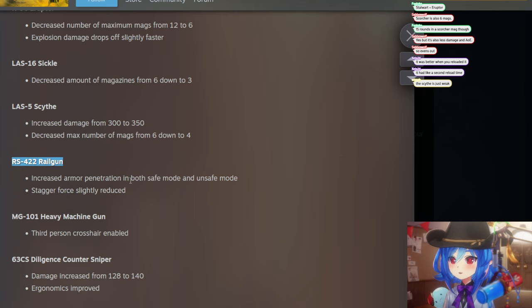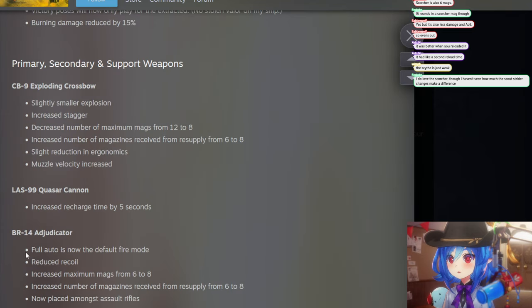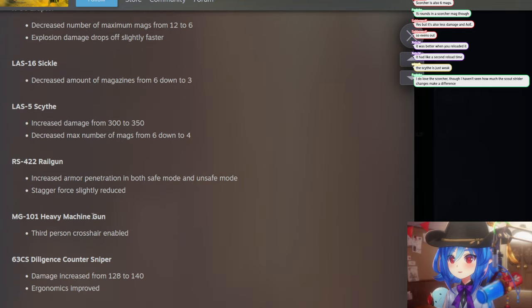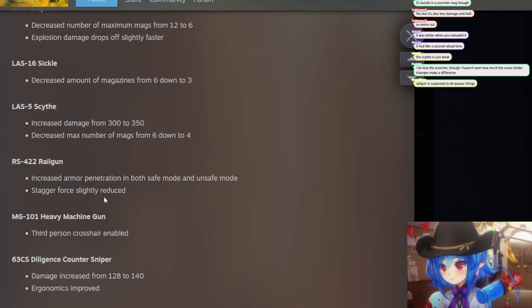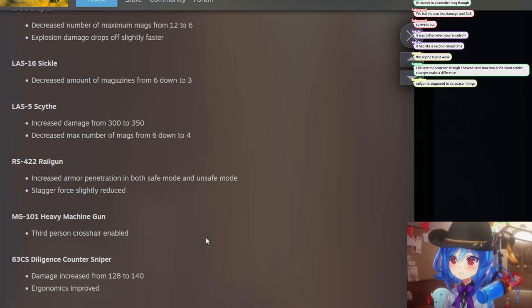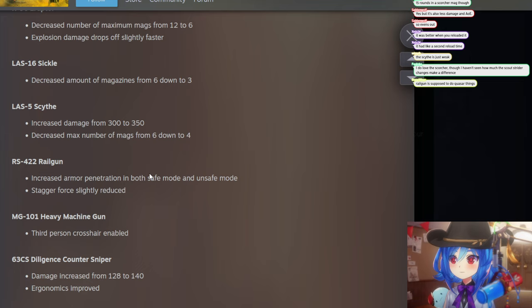Rail Gun changes: increased armor penetration in both safe mode and unsafe mode, and stagger slightly reduced. The rail gun got kind of 100 percent replaced by the AMR last patch. Outside of unsafe mode, it couldn't penetrate hulk faceplates like it could before, and even before you still needed two shots to kill a hulk in the face — with the AMR you don't even have to reload.